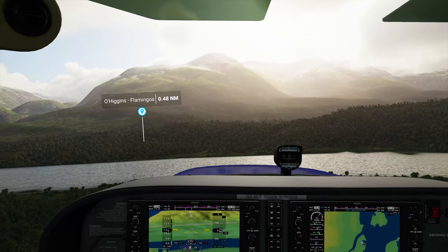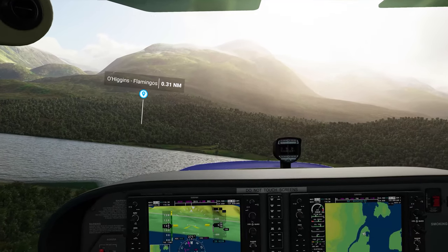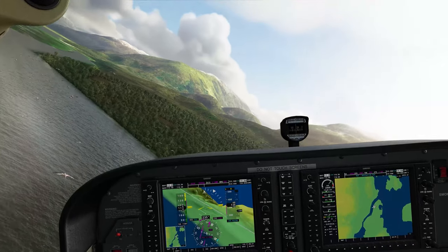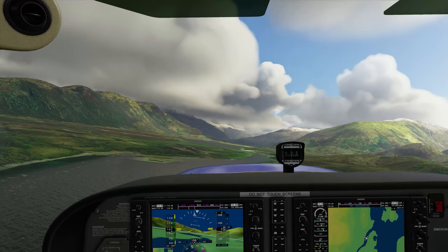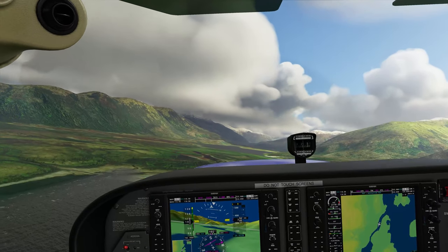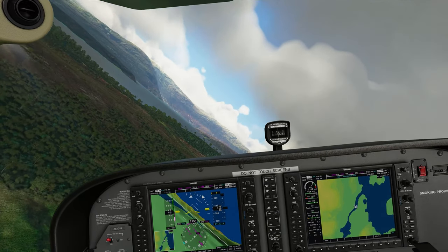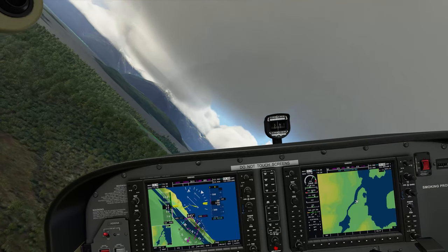Here they are — flamingos! Unfortunately you can't hit them and they won't do any damage. I know at least half of you are saying they should hit the aircraft or crack your windows — and I mean, that would be cool. But right now you can just look at them and enjoy them. They never existed in other flight sims, not like this, not animated like this.